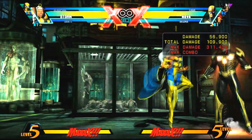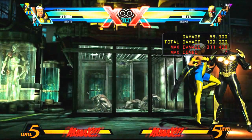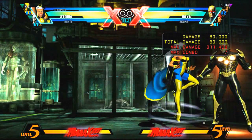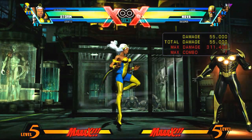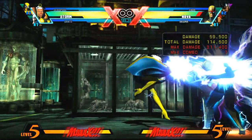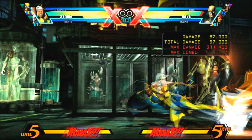All right, taking it from the top: crouching medium hard, jump forward towards the character. After you jump forward, you want to immediately press downward lightning attack, which is light and special together. As soon as you catch the lightning attack, you want to do standing medium hard, crouching hard, and then special.